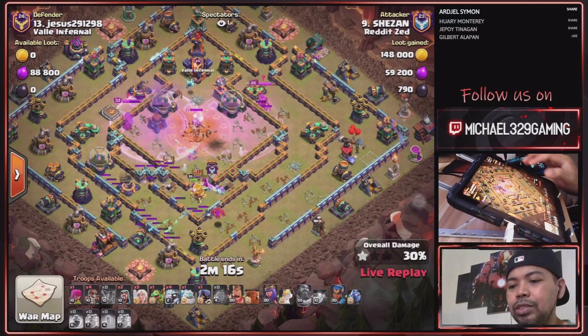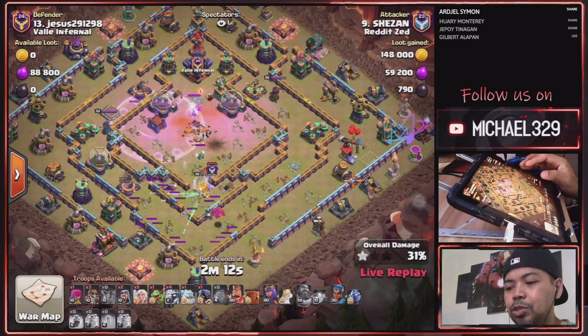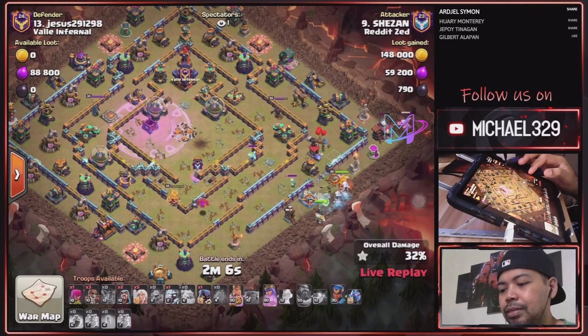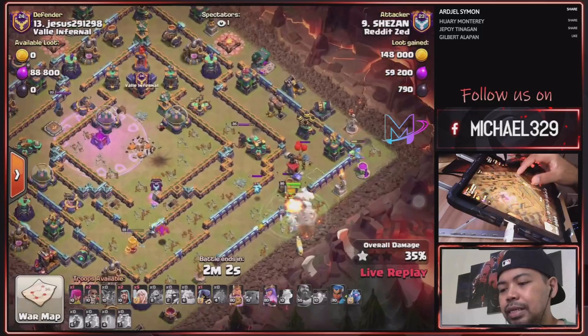So Town Hall, Monolith, 2 Inferno Towers — all taken down by his super archers. So Super Wall Break, Ice Golem, Baby Dragon, and King and Queen, plus his E-Titans.